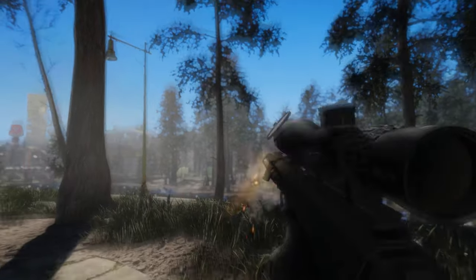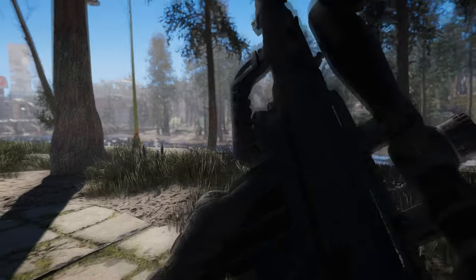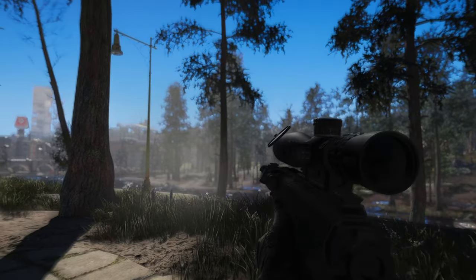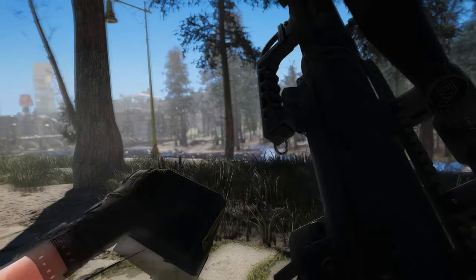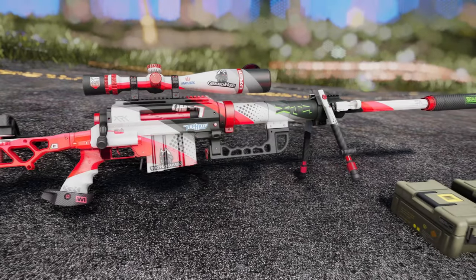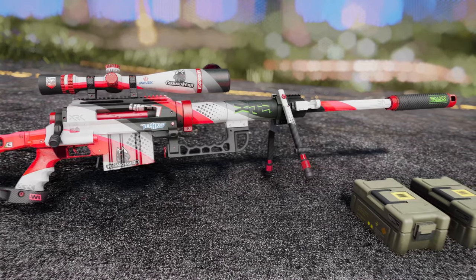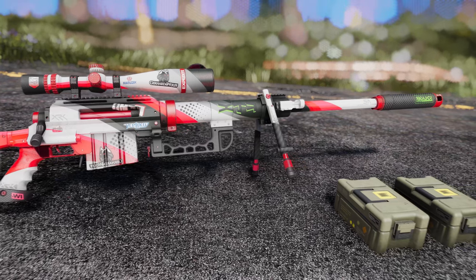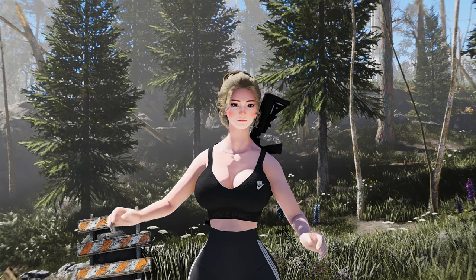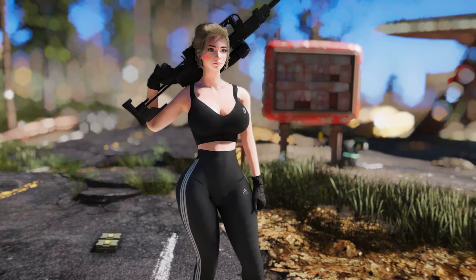You can modify the rifle with various scopes, suppressors, compensators, and magazines, allowing you to tailor it to your playstyle. Craft the FJX Imperium at the chemistry station using gunsmithing materials, or keep an eye out for it on enemies and vendors around the Commonwealth. The rifle uses the powerful but rare .408 Chetak high-explosive ammo, making it the perfect weapon for snipers and stealth players looking to take out their enemies from a safe distance. Add the FJX Imperium to your arsenal and take on any challenge that comes your way in Fallout 4.